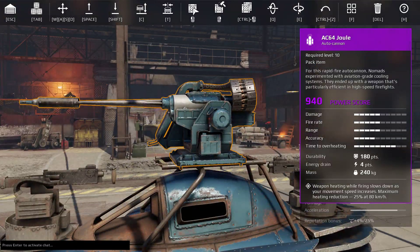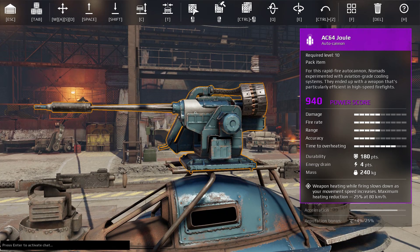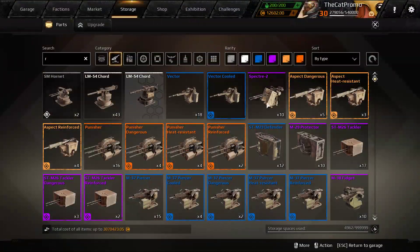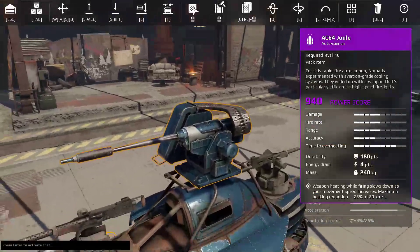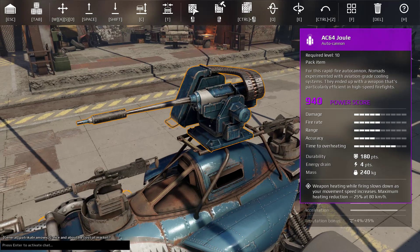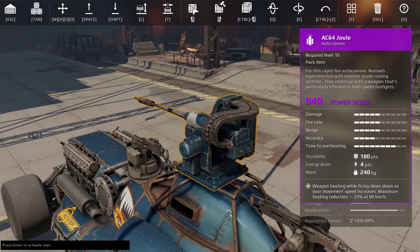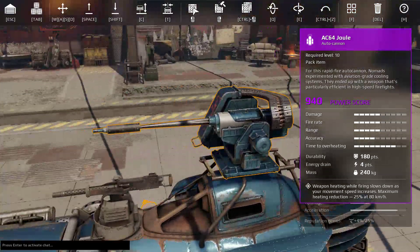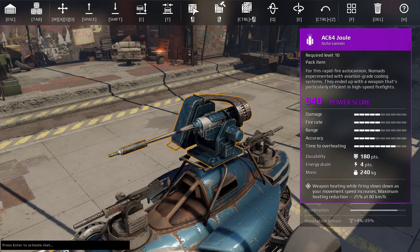Let's get into the gun. The dual autocannon has a four energy drain in total, which is on the low end — for an epic, most of the time you're at five or six energy drain, except for things like equalizer or machine guns. It's equal to the Reaper, so this really is an upgrade to the Reaper rather than an alternative to the Whirlwind. That lower power score in comparison also signifies that, along with the smaller hitbox. Mass is 240 kilograms. Its perk is: weapon heating while firing slows down as your movement speed increases, with a maximum heating reduction of 25% at 80 km/h.